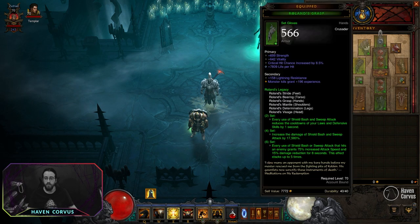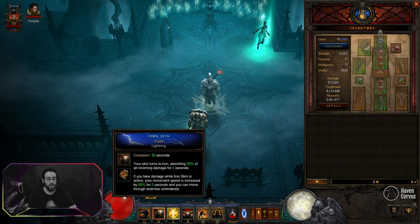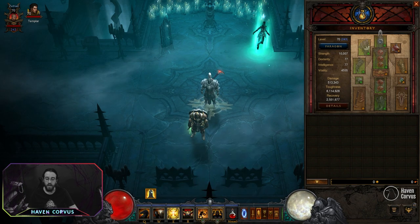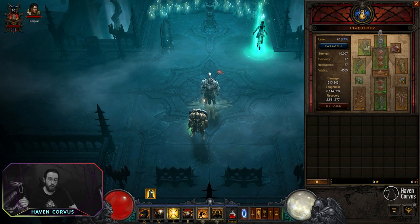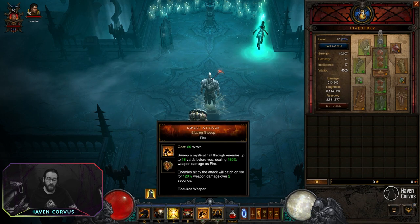Alright, so we have a Sweep Crusader. We basically have the Roland's Legacy set and we're going to be using the Sweep Attack to kill everything. We're going to be using Iron Skin, Laws of Valor, Akkarat's Champion, and Provoke pretty much on cooldown. We're going to be moving with the Steed Charge and we're going to be killing things with Sweep Attack.